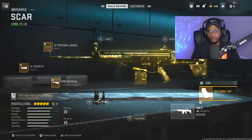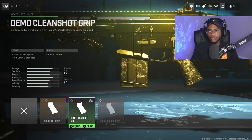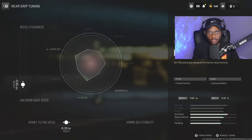For the first attachment we are going to rock the FSS Combat Grip. A lot of you guys are going to want to put on the Demo Clean Shot Grip — that's what we run on the TAC 56 — but on this weapon we need the additional recoil control. With tuning, we're setting increased sprint-to-fire speed to negative 0.33 and increased aim-down-sight speed to negative 0.65. This gives us the best of both worlds.